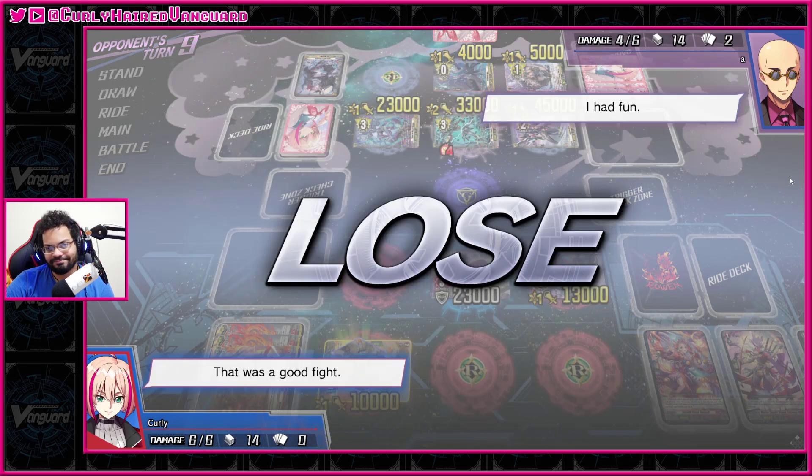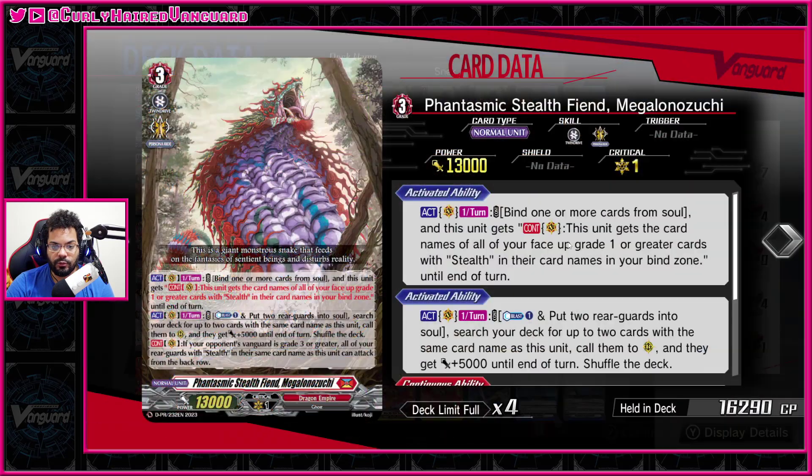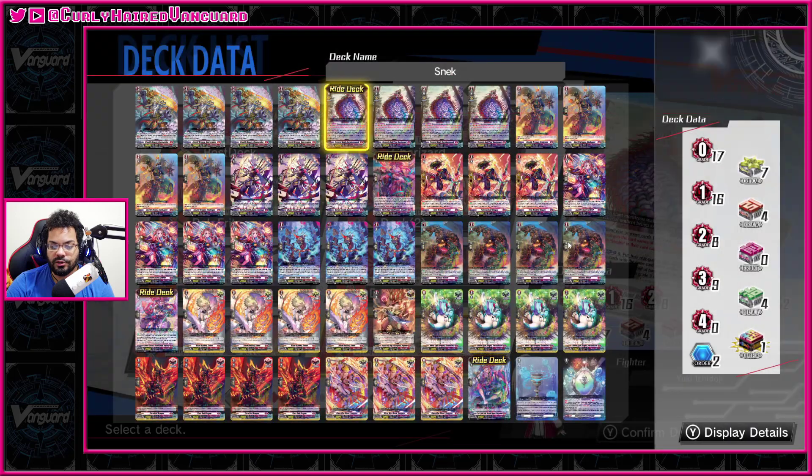That was rough, but let's take a look at the deck. It is rather simple — three copies of Persona Ride. Our ride deck is the Shojo Doji line because we can bind some stealth units, get them into soul to use later on with our vanguard, which lets us bind from soul to steal their name. Then we can counterblast one, put two rearguards into soul, to call out anything with the same name as our vanguard from deck — two of them. And then if our opponent is grade 3 or greater, any of our units with the same name as our vanguard can attack from the back row.